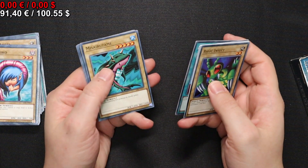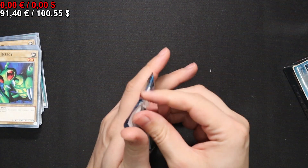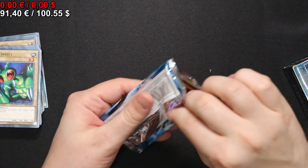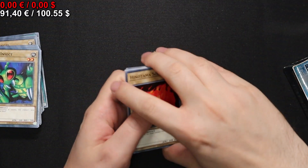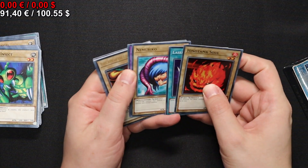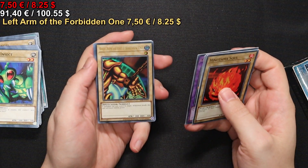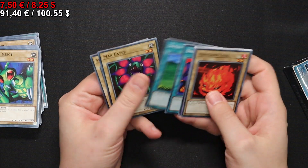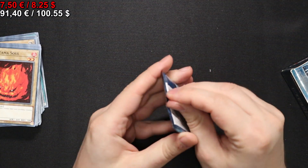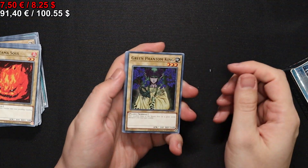A Flame Ghost here — 4 stars, 1800 attack. Or was that already in one of the later sets? We have a Left Arm of the Forbidden One — not too shabby at all. Of course I think Exodia the Head is also worth a little bit, if I recall correctly.